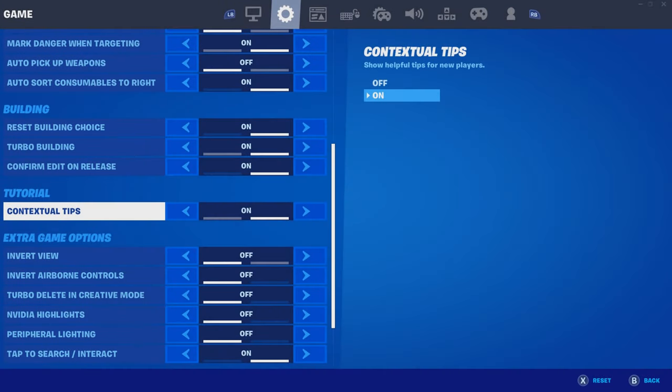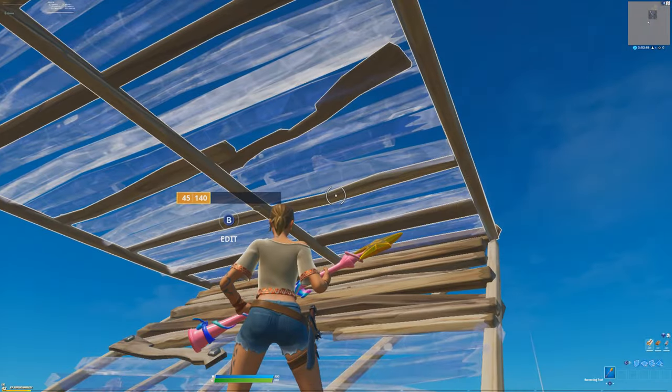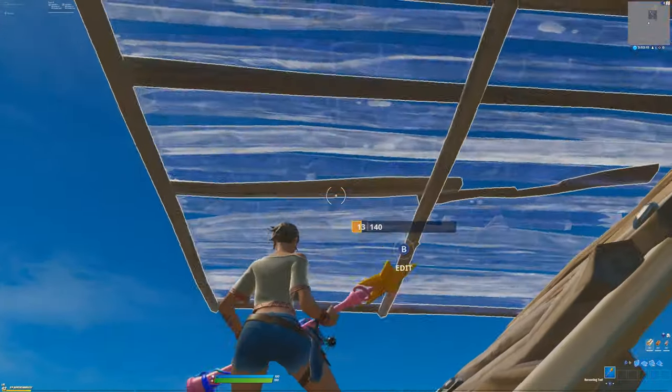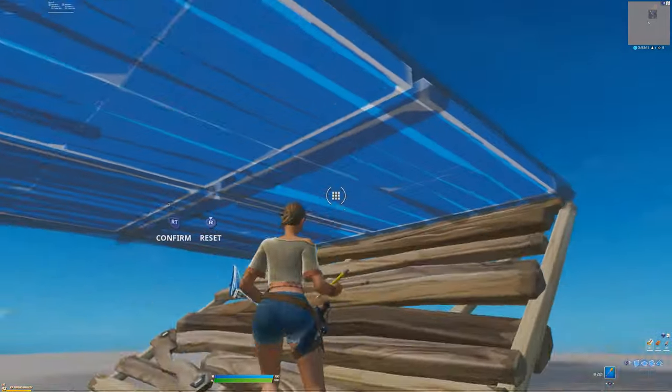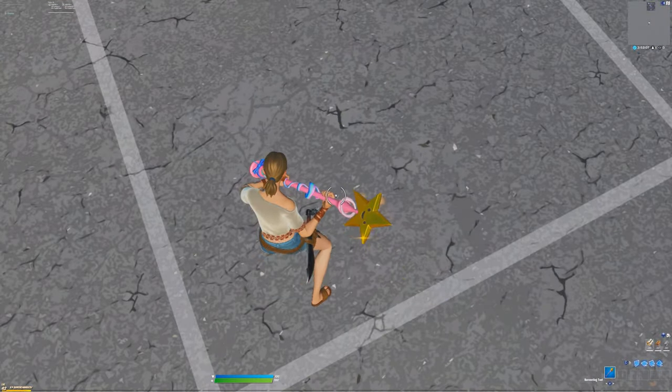My first tip is to use edit on release. When I use edit on release I feel way more consistent. For example, I use dial one for my select bind, so all I gotta do is select, and once I select the tile I want to edit, it's just going to edit for me instead of just selecting it for me, so I feel way more consistent with it. Give it a try, and if not, just switch back.